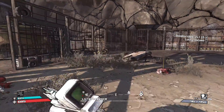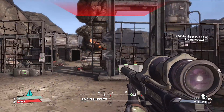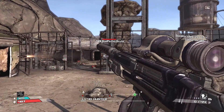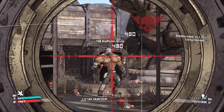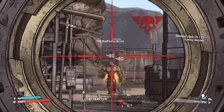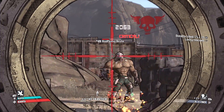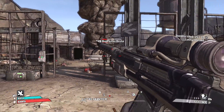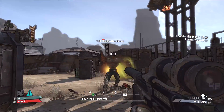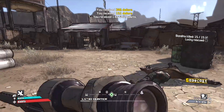Bloodwing's AI is kind of odd — you have to be looking at an enemy, and also kind of close, for Bloodwing to even attack. Right now Bloodwing's not attacking at all because I'm on the other end of this wall. They actually referenced that in Borderlands 2, I believe, with some dialogue between Lilith and Mordecai talking about how Bloodwing wouldn't attack unless Mordecai was actually watching — because it kind of ties into the coding we have here in this game. If I actually run forward, Bloodwing will attack.